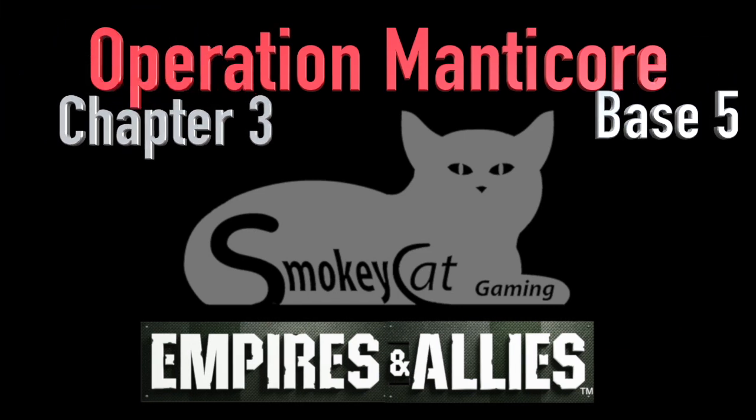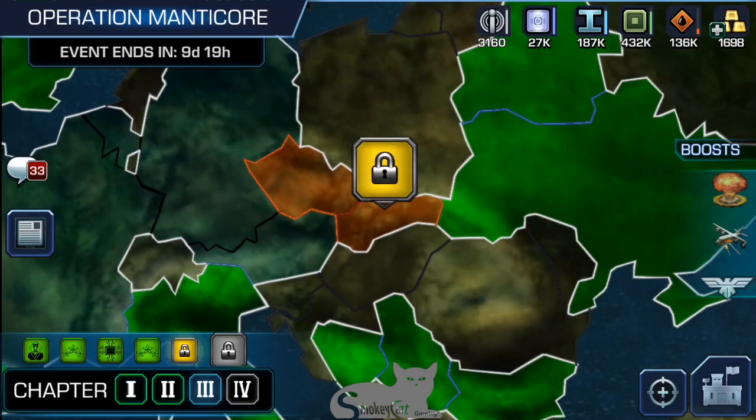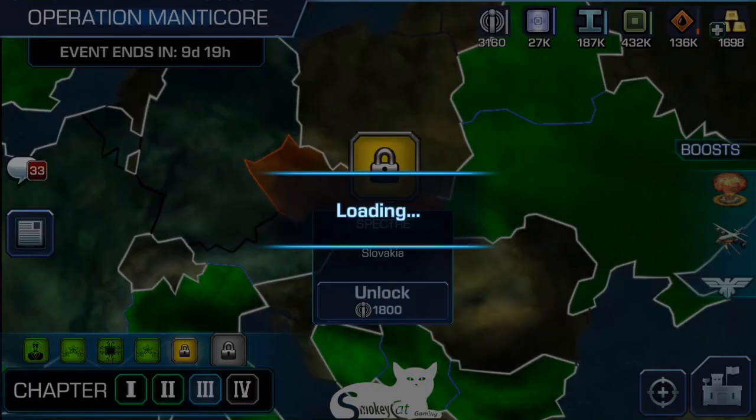Hey guys, it's Smokey Cat. Operation Manticore, Chapter 3, Base 5 — and we're going to take a look at this base, Spectre. The unlock is 1800, and I'm going to go ahead and check it out.